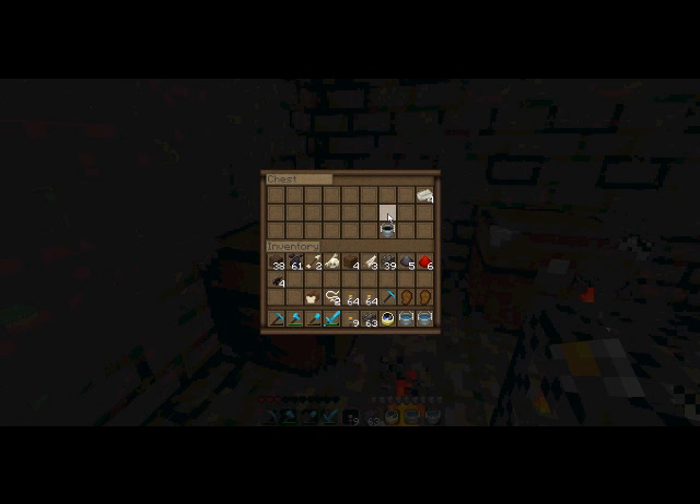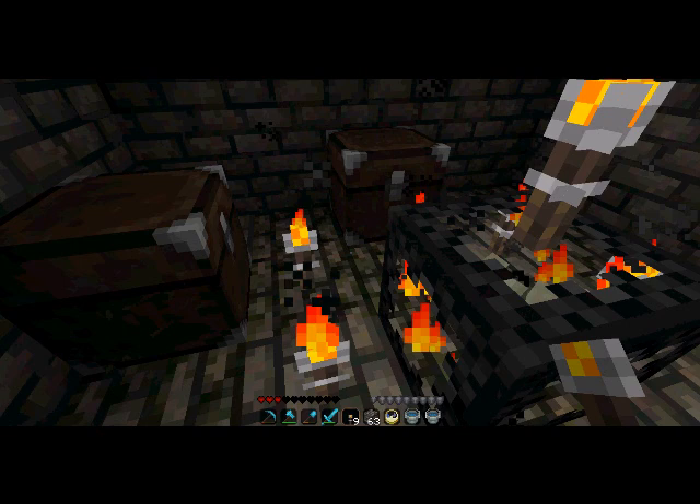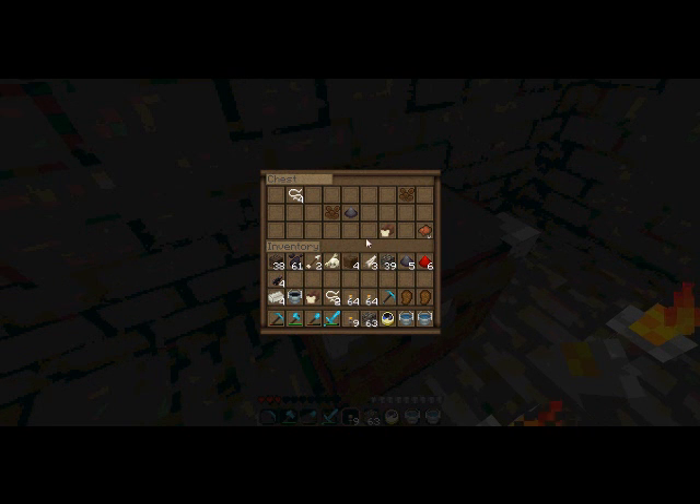Oh! There's two strings, three gunpowder, a bread, a bucket and an iron ingot. So let's see what's in the other one.